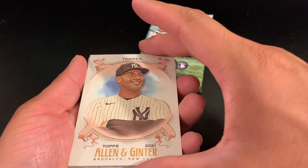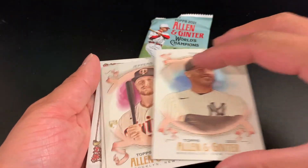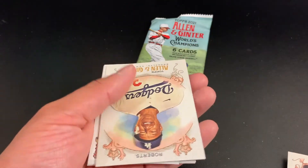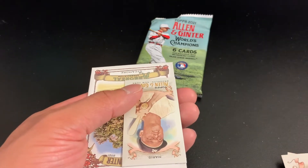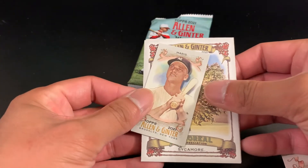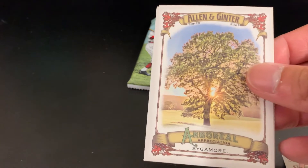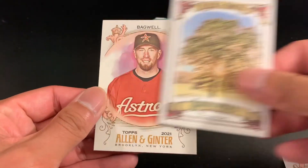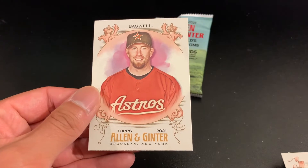Torres. Jeffers. Roberts. Maris mini card. We got a Sycamore tree. And a Bagwell.